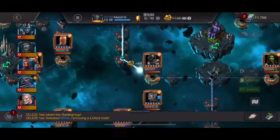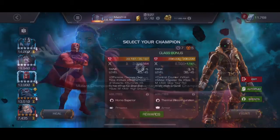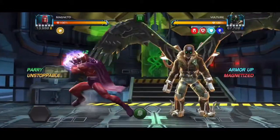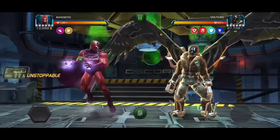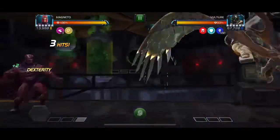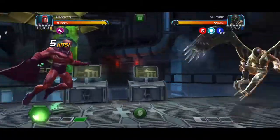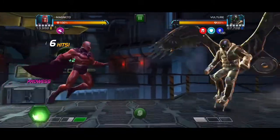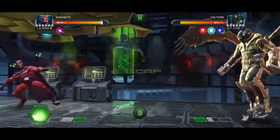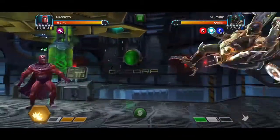The next fight is Magneto. The main attackers for this path are Archangel, Magneto, and Apocalypse. I only use Apocalypse for one fight, Magneto for three, and Archangel for two. This is going to be the same as pretty much every other Magneto fight, especially in story content — parry heavy, get the prowesses, get a special three, and by the time the shrapnel bleeds finish after the special three, the opponent is going to be dead.